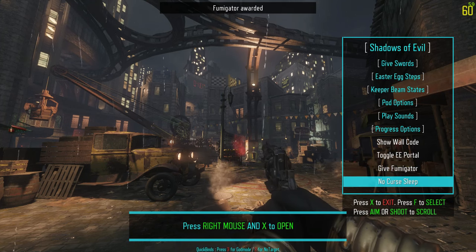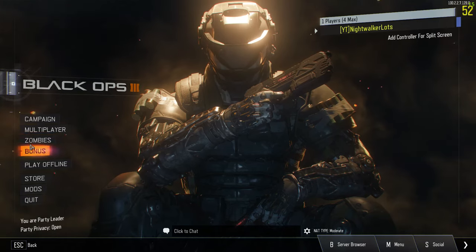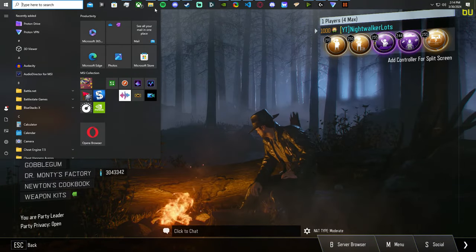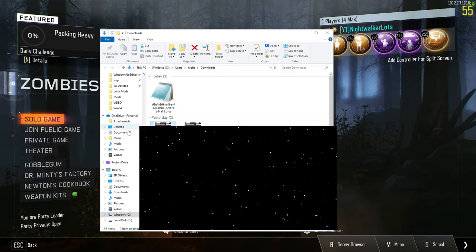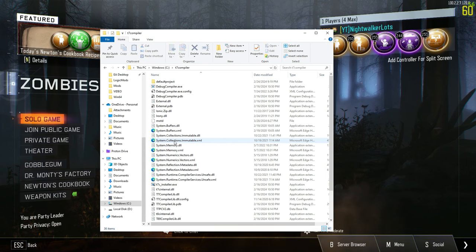If you want a better showcase of what's actually inside of the menu, I'll leave some showcases in the description as well. First, what we want to do is make sure that we're actually on zombies mode when we inject the menu. To inject the menu, we're going to need the T7 compiler — if you don't already have this, I recommend checking out the tutorials I mentioned earlier.